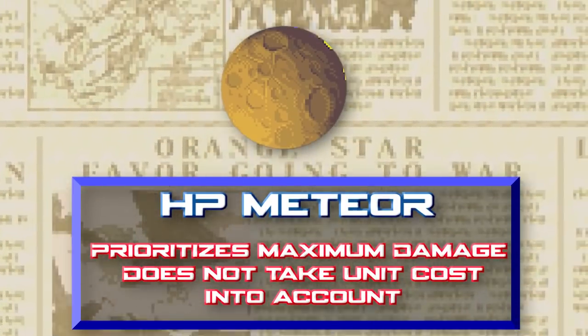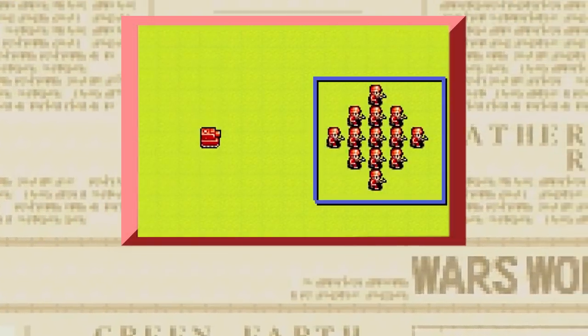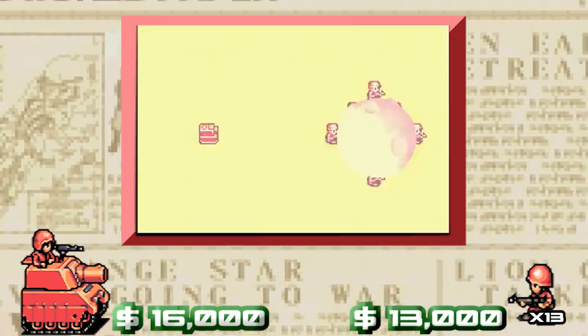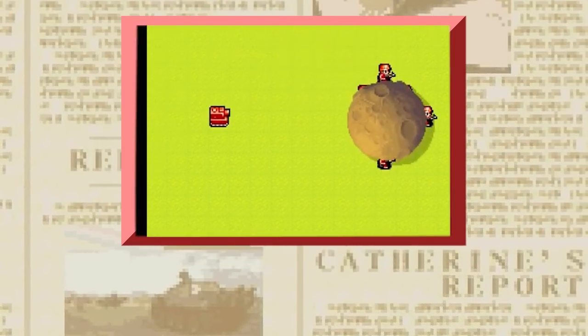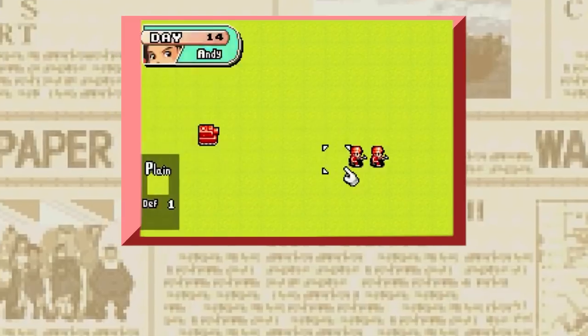The HP meteor only cares about removing as many hit points as possible from enemy units — it doesn't care about costs. It will prioritize a huge blob of infantry over a smaller blob of more valuable tanks. Here is a map with 13 infantry units clumped together in a perfect meteor strike formation next to a single medium tank. While the group of infantry has a combined value of 13,000 compared to the medium tank's 16,000, the HP meteor will always strike the group of infantry. By deleting infantry units one by one using save states, we can see the HP meteor will continue striking the infantry even down to the last two — literally targeting two infantry worth 2,000 over a medium tank worth 16,000.